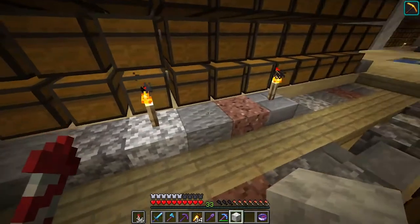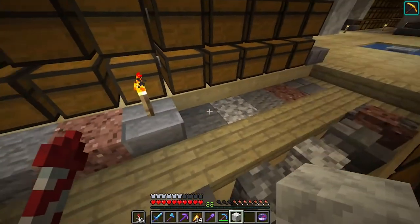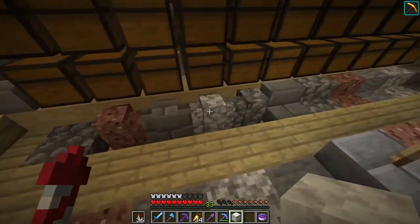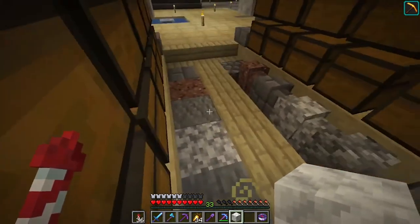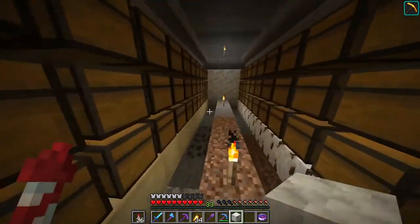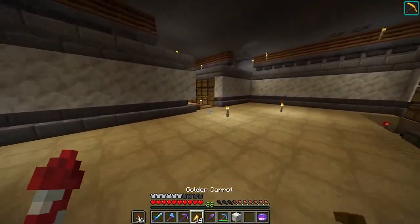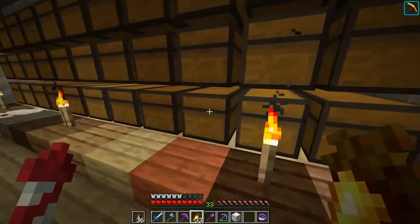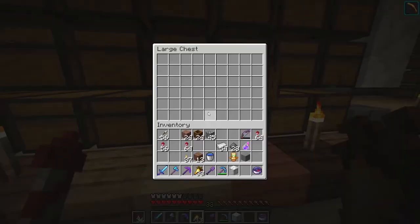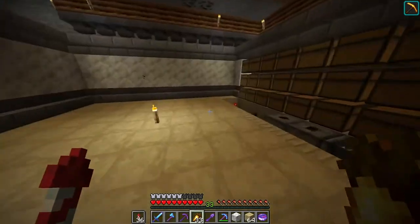We've got stone, cobblestone, diorite, andesite, granite, brick - all the slabs, walls, and staircases as well. I think I'm going to put the terra cotta there. Yeah, I'm definitely going to put the terra cotta there. Do we have any slabs? Damn it. Oh, we do have some of this - okay, that's good.